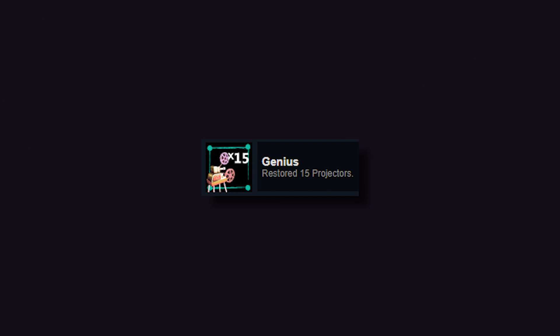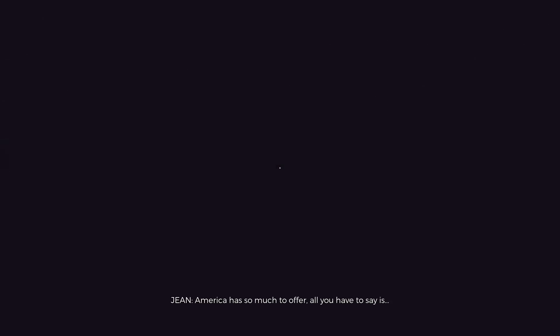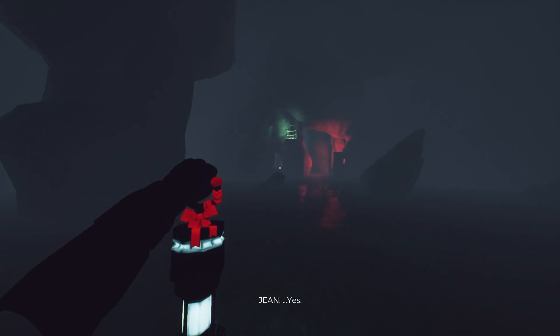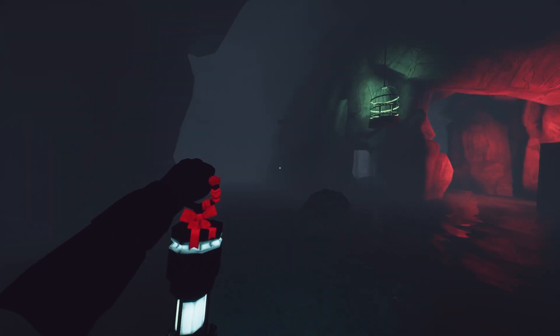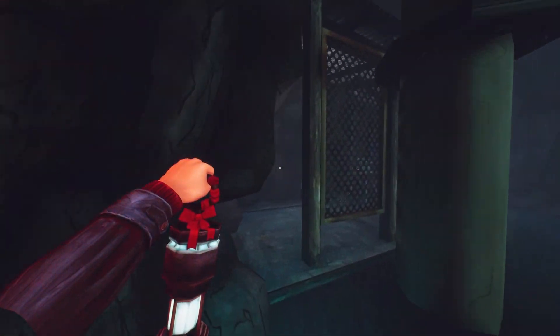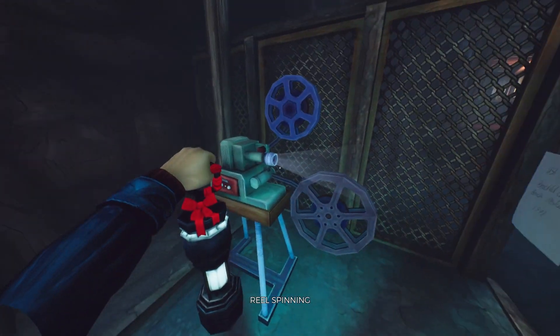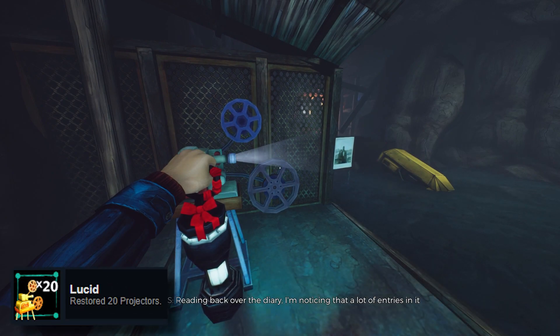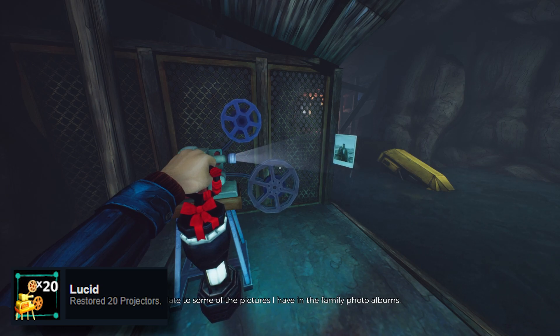We got one called Genius — you know why — because we fixed 15 projectors. Then I did it: I finished this final projector. I turned all the lights on, you can see where all the cages are now. All I had to do was run around in the dark, find some cages that turn off after a while, lose my bearings, then figure out where to go. Yeah it's done. We are so cool. Lucid achievement — 20 projectors! Finally!